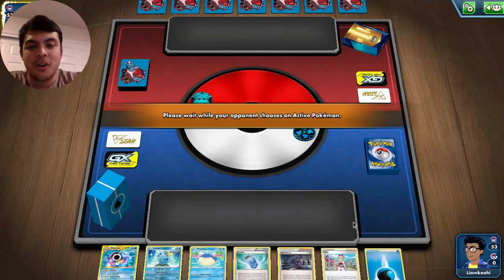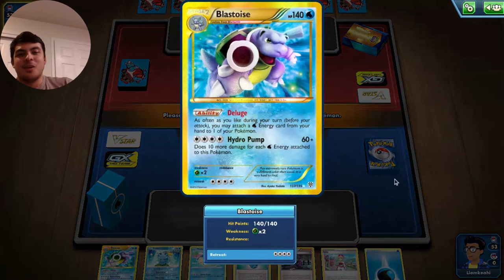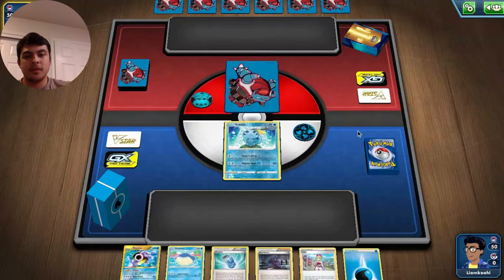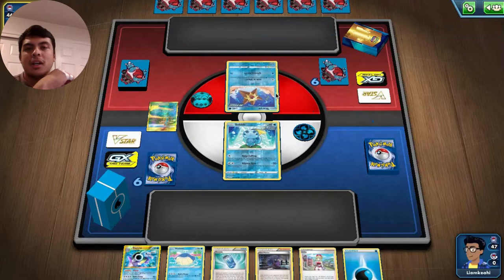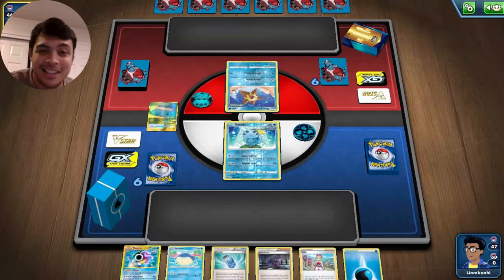What's up, y'all? Got some more Gym Leader Challenge games for you. Today we are playing our Raindance Water Deck, featuring this wonderful gold Blastoise. And we are going second. Pretty good opening hand for us. See what we're playing against — looks like we're also playing against Water, but this may be the spread variant, by the looks of this Rapid Strike Staryu.